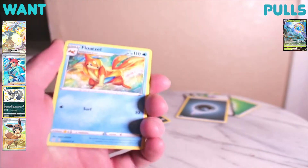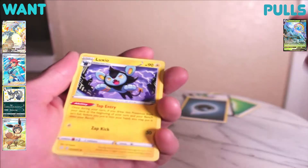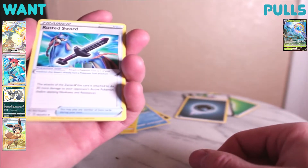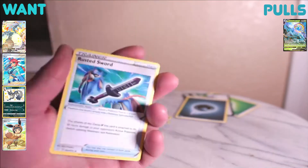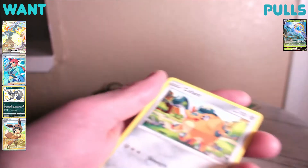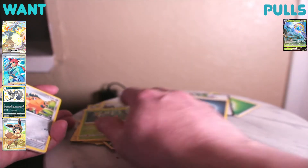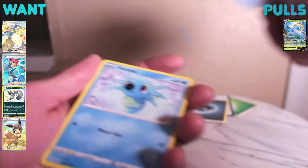We start off again with a Floatzel — exactly the same as the last pack. Luxio. I don't really do electric decks, though I should build one, I've got plenty of electric cards. Rusted Sword — the attacks with Zacian V do 30 more damage to your opponent's Pokémon. That's sick because I have some Zacian V. We got a Rowlet, a Cufant — same order as the last pack. Spinner rack as well. This is getting redundant as f**k.